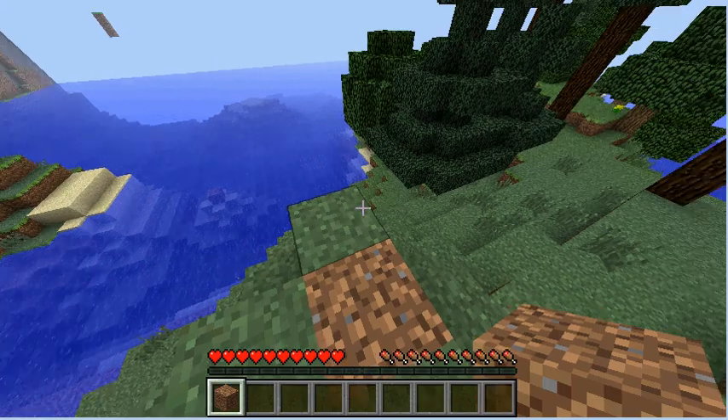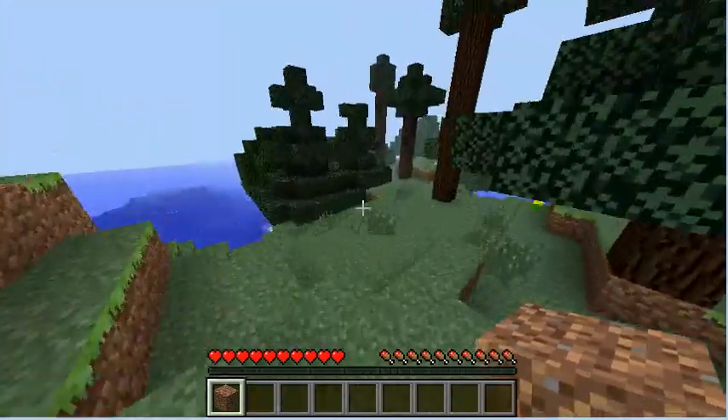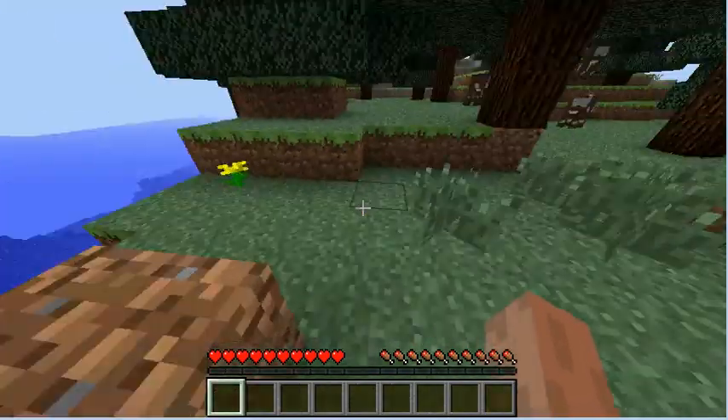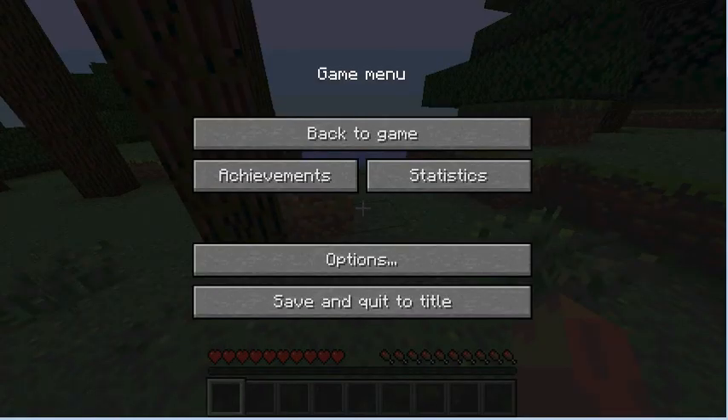I'm back and in this episode I'm going to show you how to use that block of dirt that you just dug. The first thing you can do is place it down — you can place it pretty much everywhere by right clicking. Thanks for watching, hope this helped, peace.